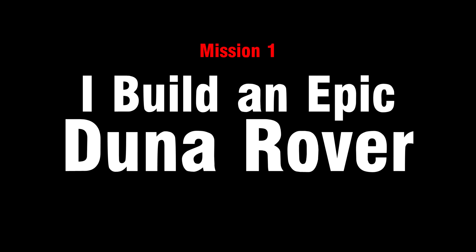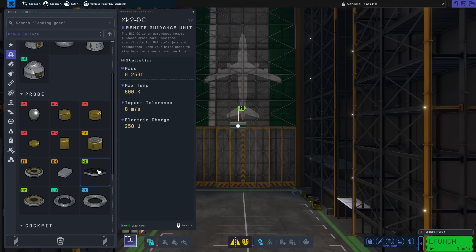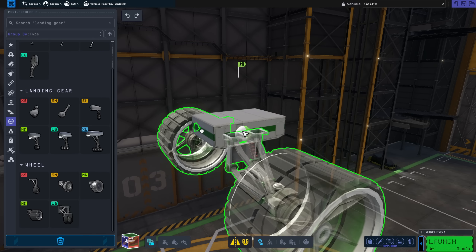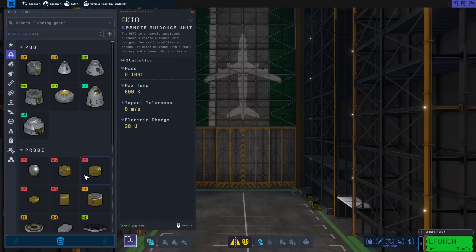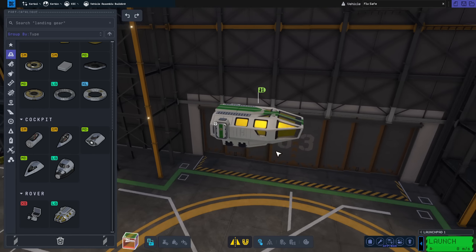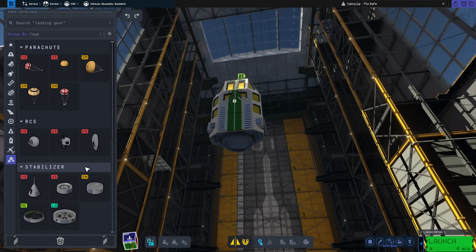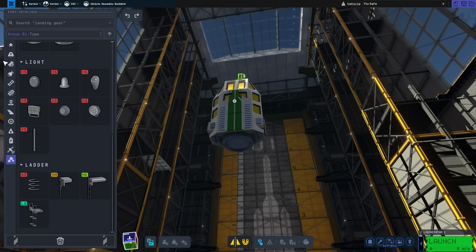We begin with mission number one, in which I set out to make a small-sized rover that I could do a nice return mission for on Juno. There's the rover body there. Then it came to choosing the wheels, and I accidentally clicked these big ones and thought I've got to use these. So I changed the plan completely and decided to just build a massive rover using this new cockpit. This new rover cockpit piece will use the giant new wheels and just have a fun old time, I suppose.